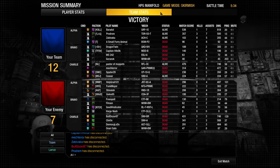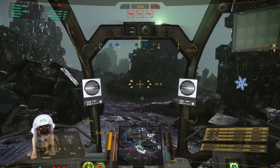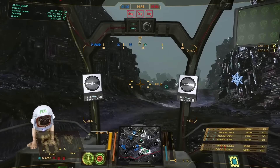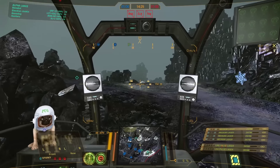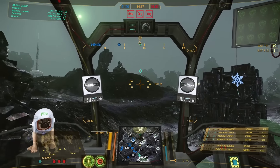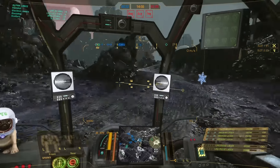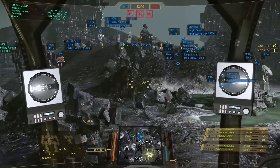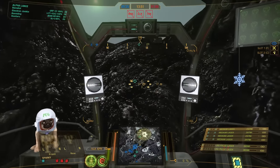Alright, we are playing Domination on the Grimplexes. This time we need to be a bit more careful because we don't have a good escape path here. HPG Manifold is a map where you've got a lot of cover and you can play hit-and-run tactics — get in, fire laser vomit, and get out again. But this is different: it's an open map, we're playing Domination, and we need to stay close to the circle. We probably have a lot of long-range stuff on the other side, so we need to avoid that for the first phase. We have a nice range of about 300 meters with everything, and we could shoot our large pulses from even longer range.